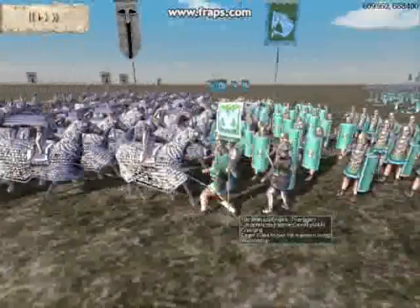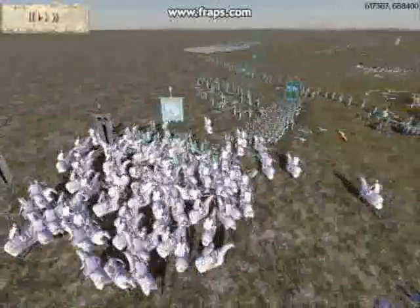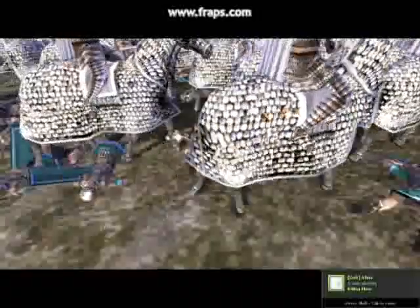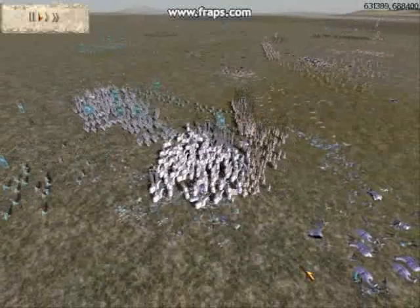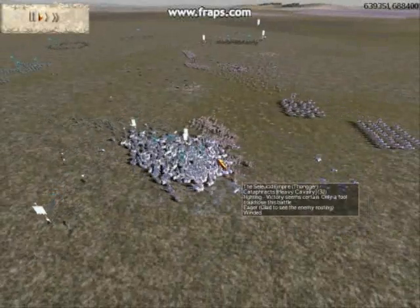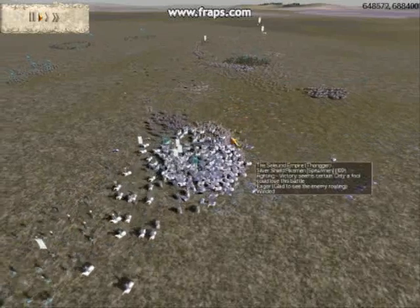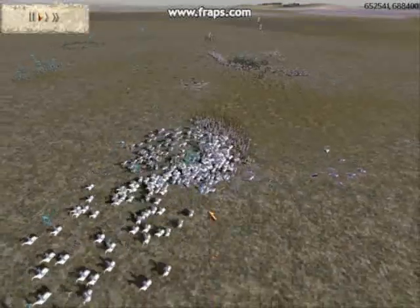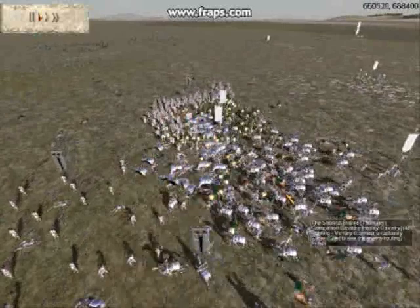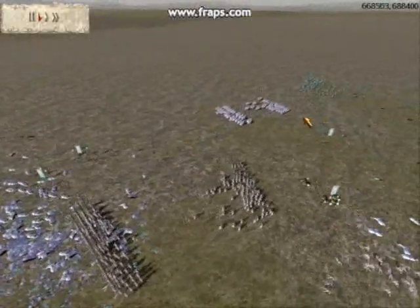I move my cataphracts in for the decisive charge — a frontal charge into his general unit. The Armenian spearmen unit routes, his general routes and is killed very soon, trampled beneath my cataphracts. He then charges his cataphracts into my flank. I quickly move my pikes up to support, and while my cataphracts hold the line against his mass cataphracts, I send my companions around. His cataphracts see too many allies routing and they mass-rout. My general chases them, my silver shields catch the Arab cavalry, and my companions chase them down — they get cut down. At this point I'm just mopping up and chasing down the remnants of his men.